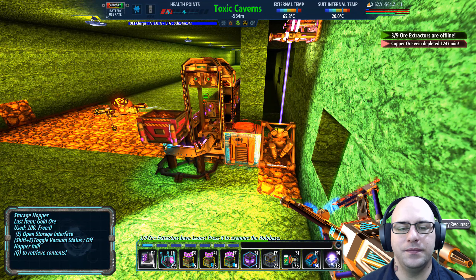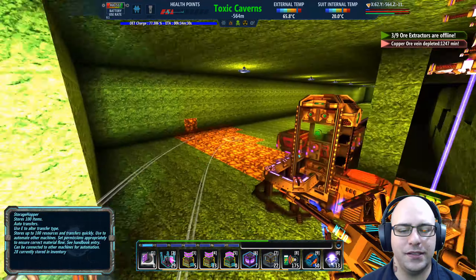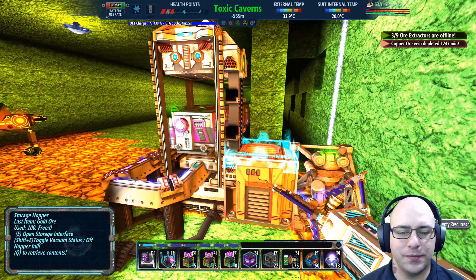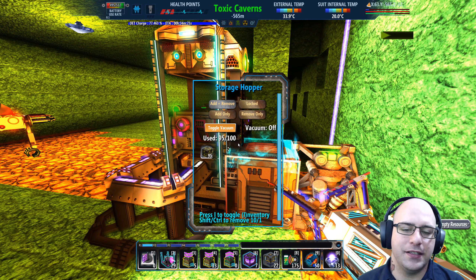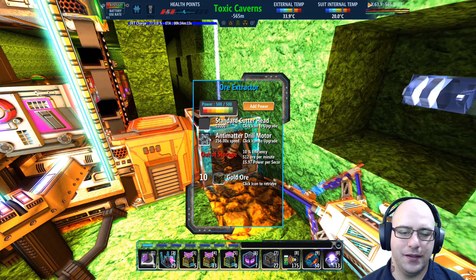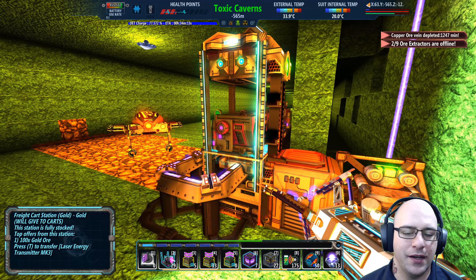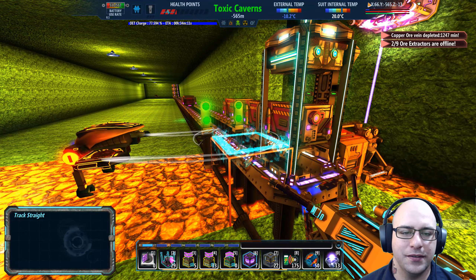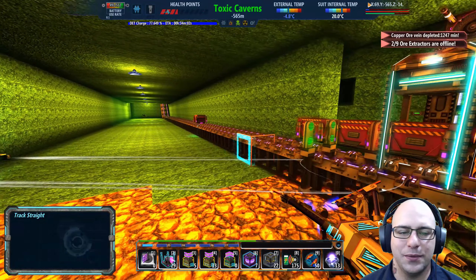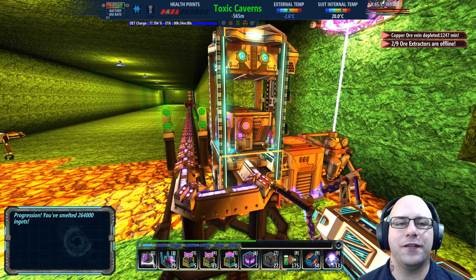It seems to only load five at a time. My wonder was if I had one up here — no, it's not doing it. Traveling to gold. I wonder if there's a better way to offload though. What a nice echo. So now this one's going to start collecting — it only does five at a time. I don't need the anti-matter drill motor in there, it's not doing anything for me, but why not, it's not going to hurt.